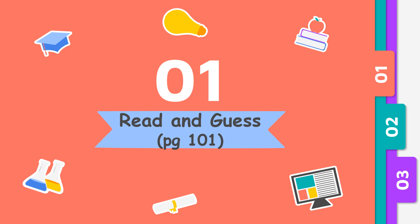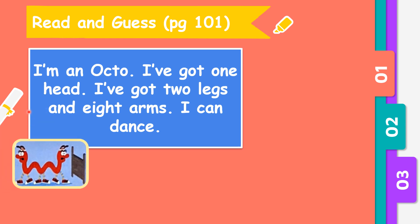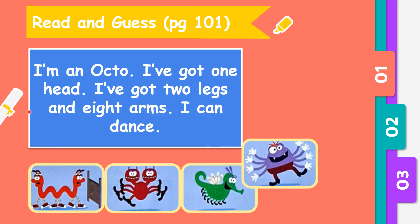You may refer to your textbook page 101, read and guess. Now the first one: I am an Opto. I've got one head, I've got two legs and eight arms. I can dance. So given 4 pictures, who do you think is Opto?